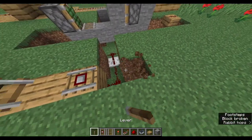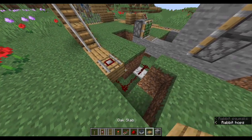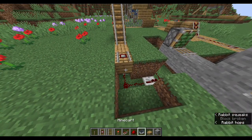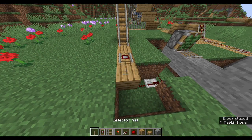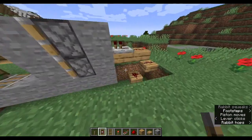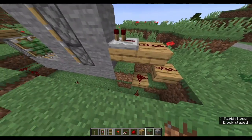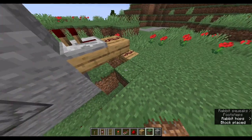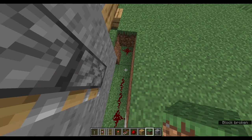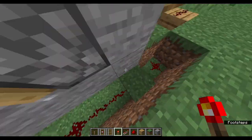I'm going to place a lever here. The last thing I'm going to do here is create a redstone inverter, which basically makes it so if this side is on, this side will be off, and if this side is off, this side will be on.